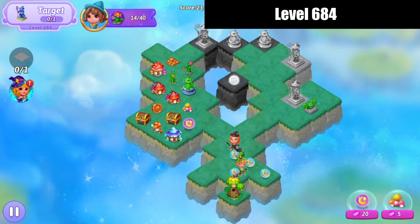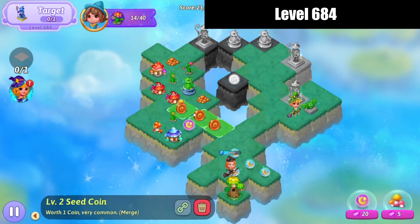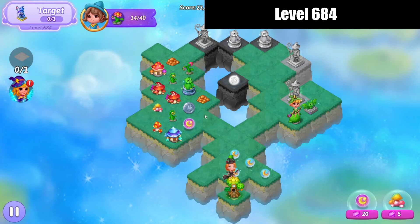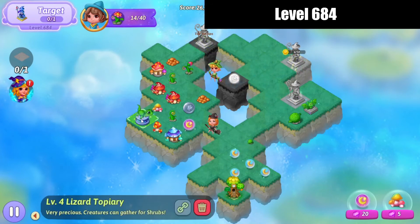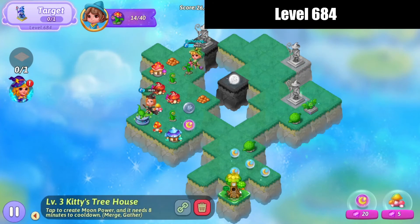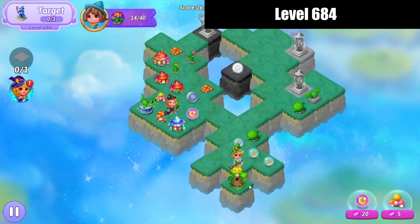Bring that chest down, we'll pop those chests open. Go ahead and merge those coins, merge the owls up there. Need another orb so that I can merge.